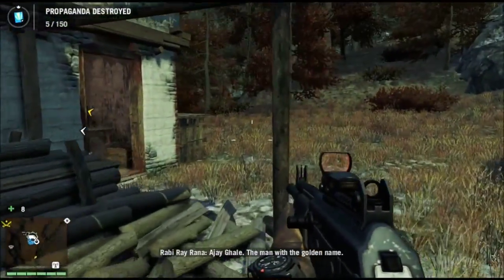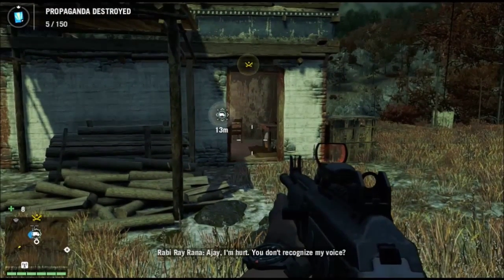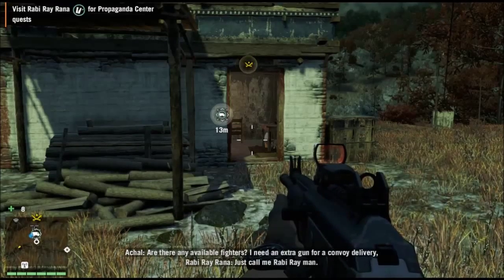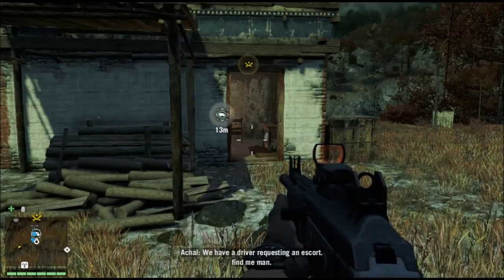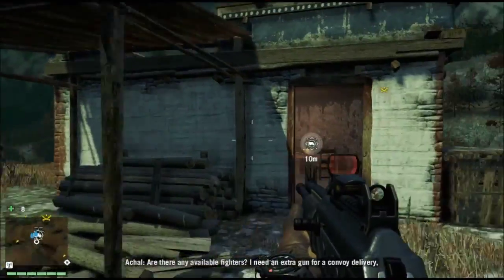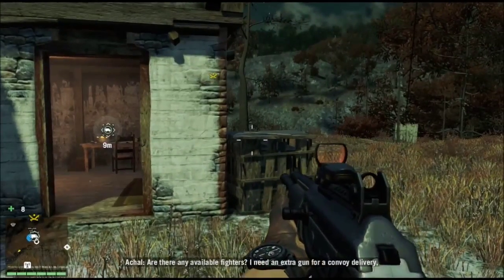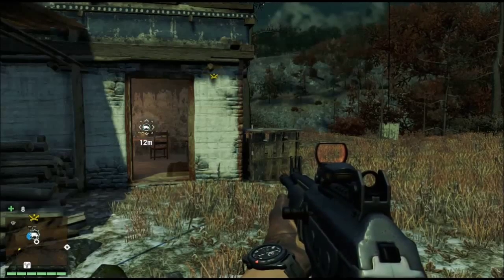A radio call comes in - 'The man with the golden name - Ajay, I'm hurt! You don't recognize my voice? The voice of Radio Freaky Rot? This is Robbie Ray Rana - just call me Robbie Ray, man.' We need a face-to-face; he's sending coordinates to come find him. That is very perfect timing. So I was right - you do have to destroy a specific amount of propaganda posters, maybe more than five. In my first playthrough I think I destroyed more than 30 propaganda posters before the propaganda sensor side quest activated.